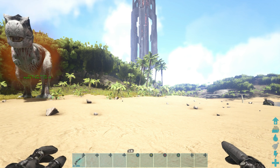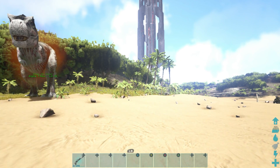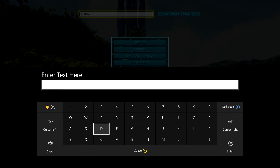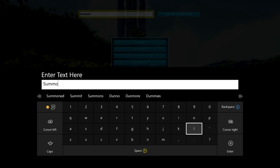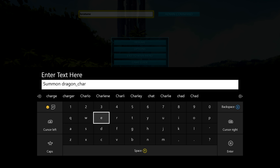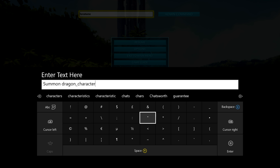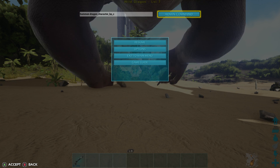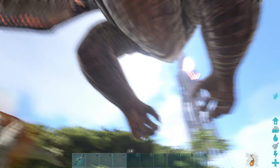Next up we're going to spawn in the dragon boss. To do that, type 'summon Dragon_Character_BP_C' and as you can see, we've just spawned in a legit dragon.